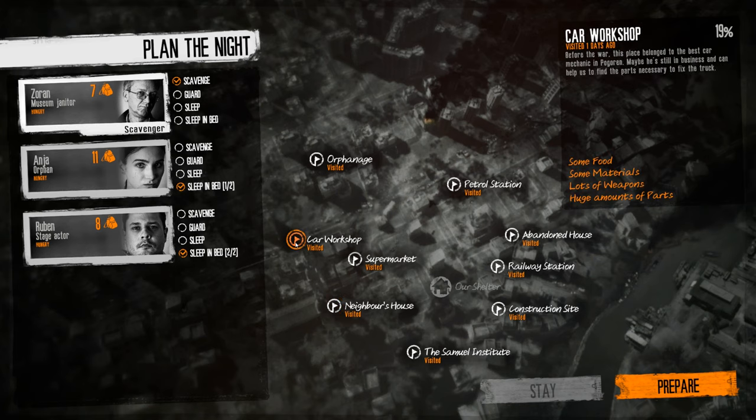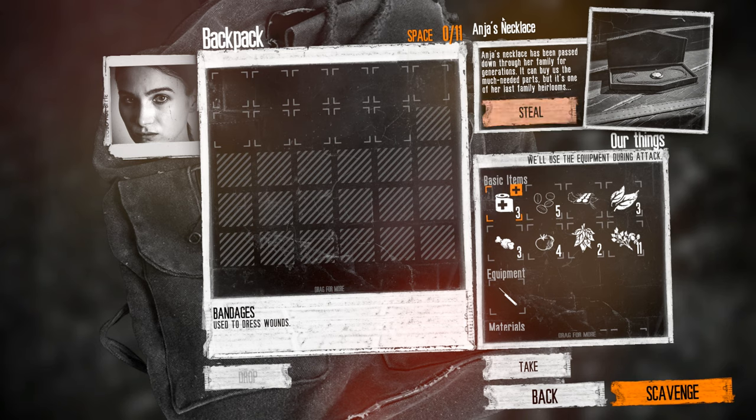So we're going back to the car workshop. Let's have Zoran and Ruben guard - Anja's going to scavenge. Anja's necklace has been passed down through her family for generations. It can buy us the much-needed parts, but it's one of her last family heirlooms. I don't want to give that up - that's so messed up to give up - but we need that truck part. I'm going to take it.